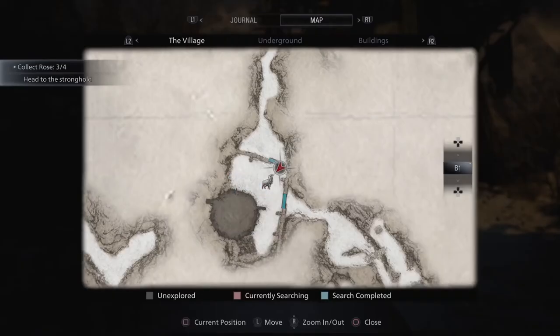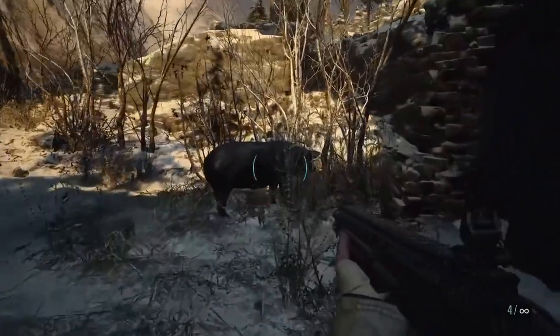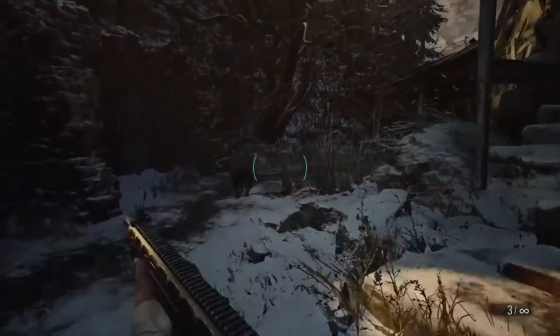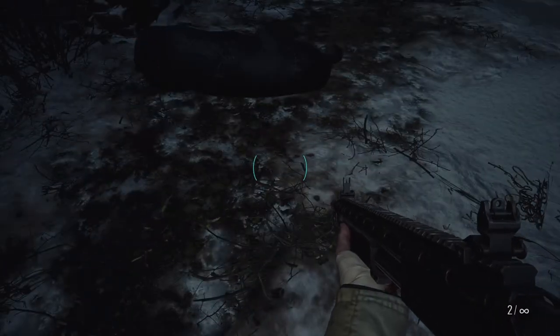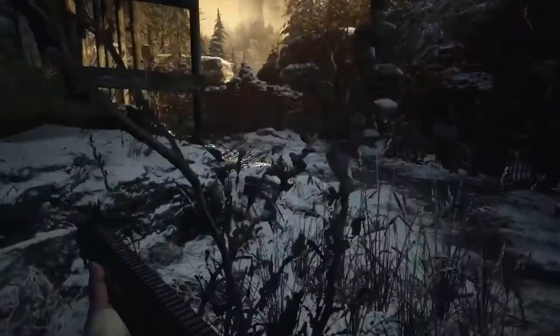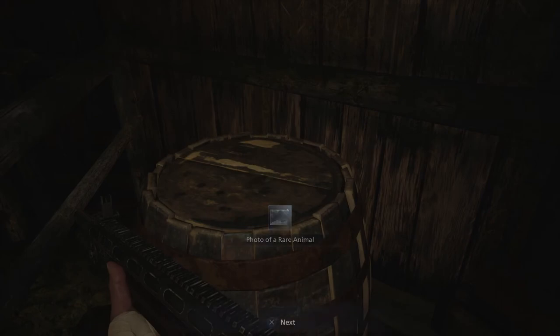Heading back to the Moreau entrance now — you can get these things in a different order if you choose, this is just how I choose to do it. We're going to find two pigs that both drop two pieces of meat. Back here we'll have the labyrinth. Inside this area on top of this barrel we'll have a photo of a rare animal.